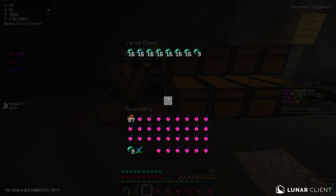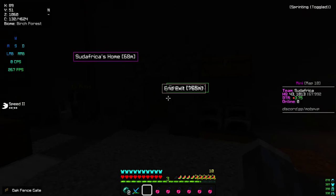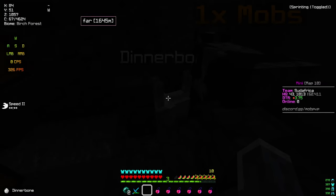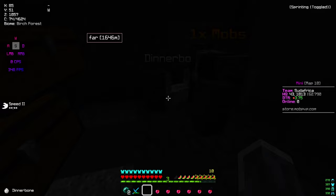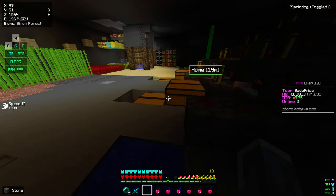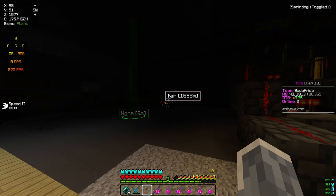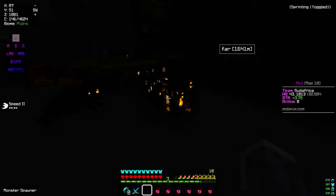We've got armor in the chests, our auto smelter, a room that does nothing, our cow and apparently a dog that's our faction mascot. We have pot storage and our two auto brewers — because we're not rich but we're not poor, we're like middle class. We don't have four, we just have two.